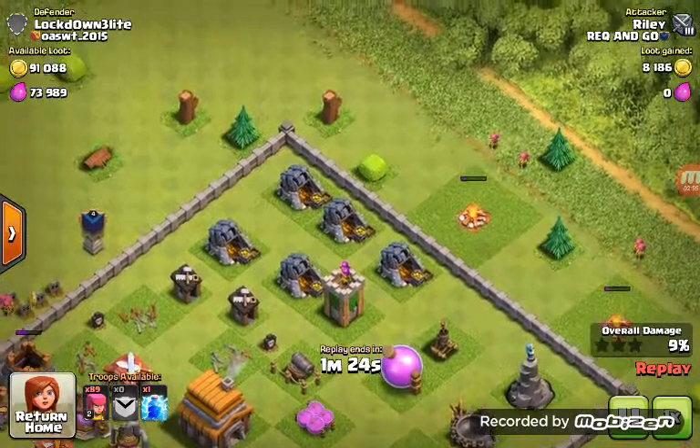The wizard tower did some damage, and that was a terrible lightning spell by me. That wizard tower did so much damage to my archers on the side — like two shots. But my archers managed to take them out. Some of the archers are still alive. He only has like a level one cannon. Then they take out the Archer Tower, which is the only defense left, and they have to take out the laboratory and the clan castle. And there's my big three-star, right there.